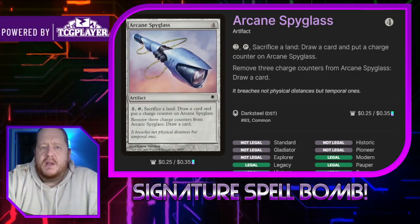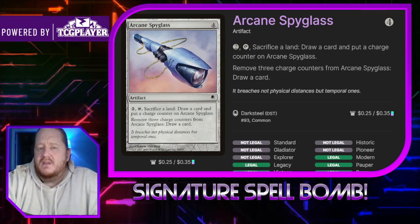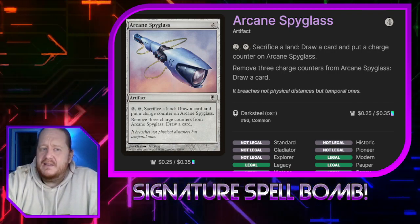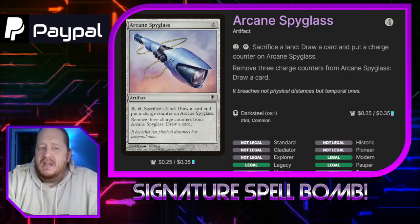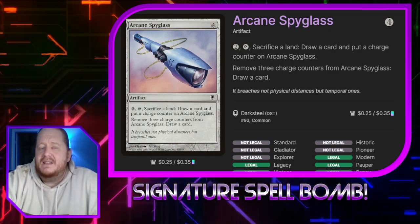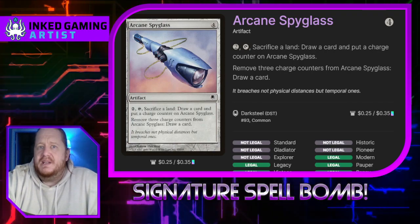Arcane Spyglass costs 4. We can pay 2 and tap it, sacrifice a land, draw a card, and put a charge counter on it. If we remove 3 charge counters from it, we draw a card. A lot of the stuff we have has charge counters because we have a way to move them around. I'm probably not going to use the sacrifice-a-land mode often, but it is a nice draw in a tight situation, especially if you're just looking for your win condition or a particular piece.